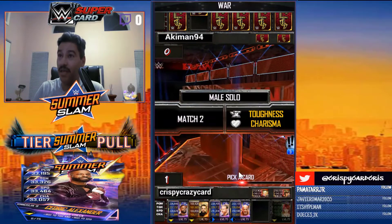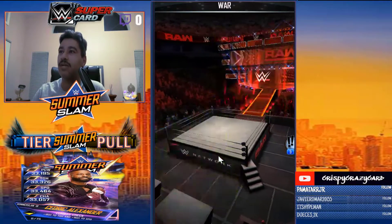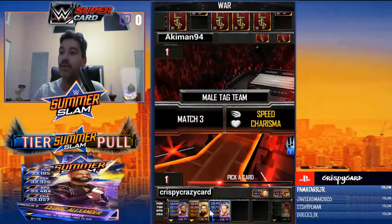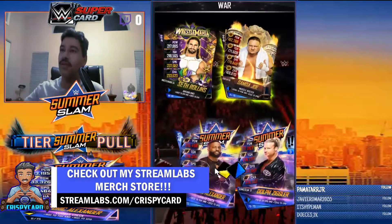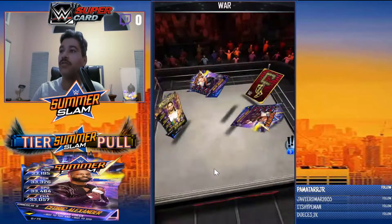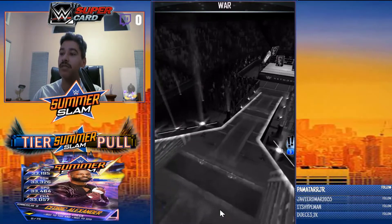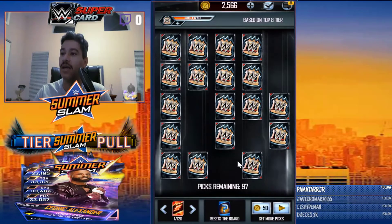In PvP it also helps you get to your tier pull faster. Win or lose it doesn't matter — just keep building up picks. D Brown DC already did a video about this; I'll put it in the description and in the top right corner. I ended up losing that match, but win or lose it doesn't matter — just hit proceed, and I now have 97 picks here.